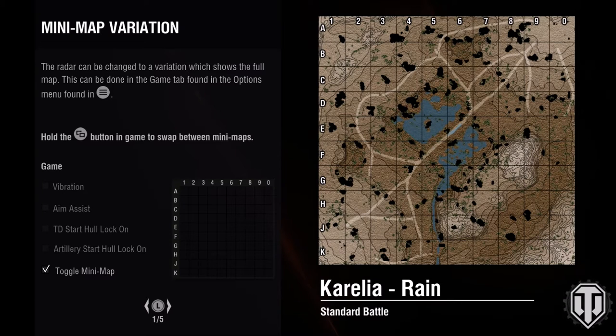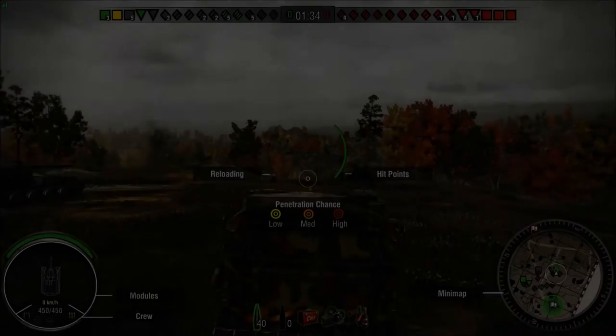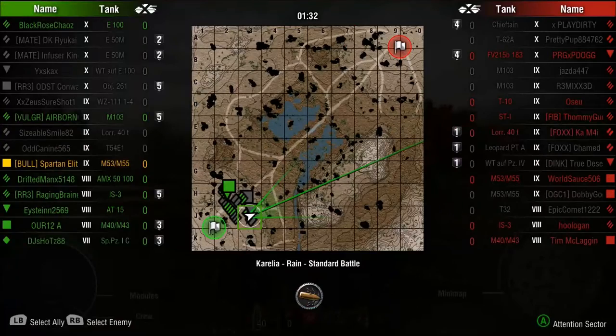Hello everybody and welcome back to World of Tanks. My name is SpartanElite43 and tonight I decided to give you guys a little bit of a special episode. You guys know that I love running the M55 which is the 8-inch howitzer version of the M53/55, and I call her Tornado. Well tonight we're going to go the other half of that — the M53 half — and run the 155mm cannon and show you the difference between the two.